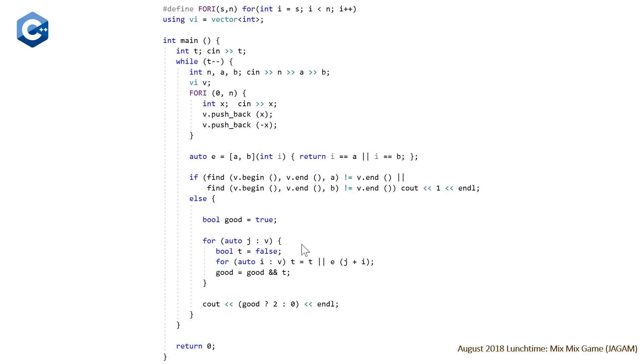The outer loop checks that every single number Vanja might choose has some Mixie response reaching a target. We initialize 'good' to true; if there's at least one number Vanja can choose where no Mixie response reaches a target, Vanja can pick that and Mixie won't win. So if 'good' remains true at the end, output 2 because every Vanja choice allows Mixie to reach a target. Otherwise output 0 for a tie.